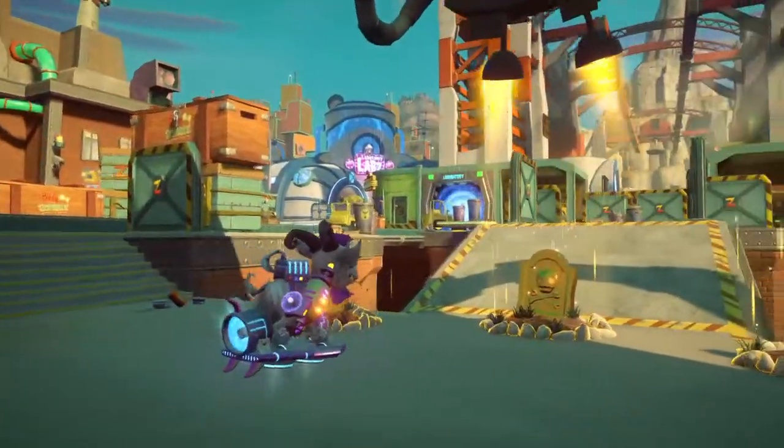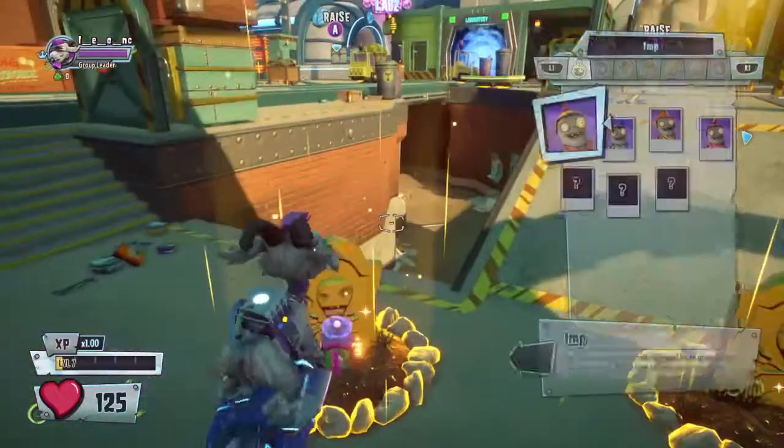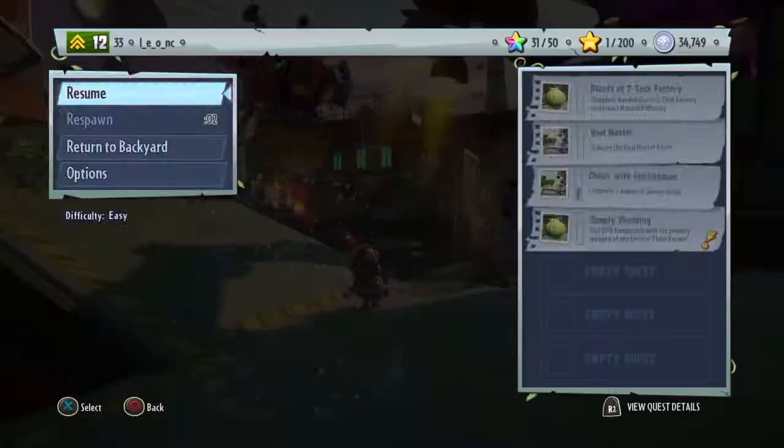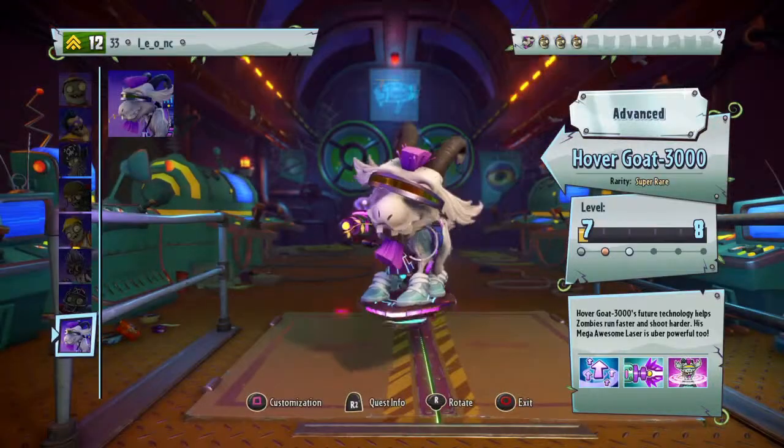So next, you want to be Hovergoat 3000 because you need all of them to be Hovergoats. Then do all these — just any character — then switch to them. And that's not the glitch.